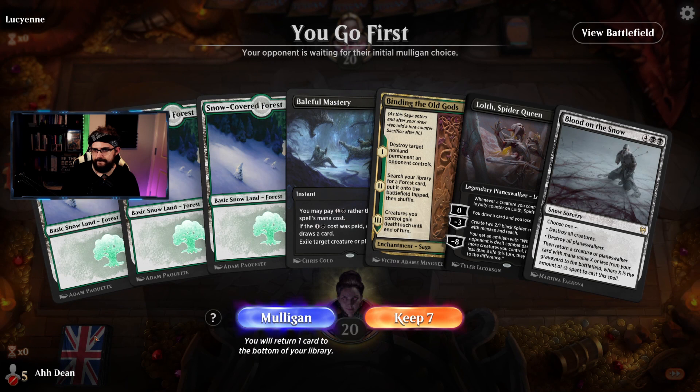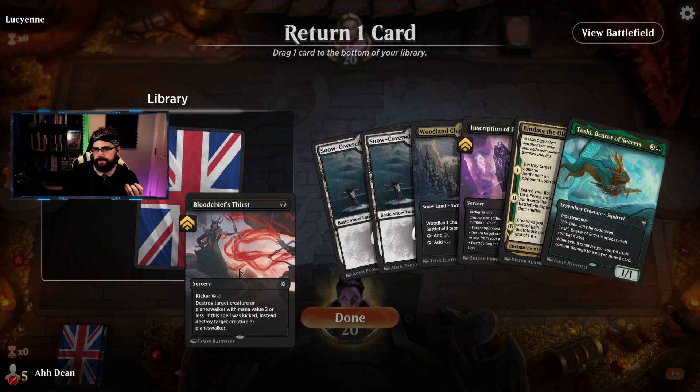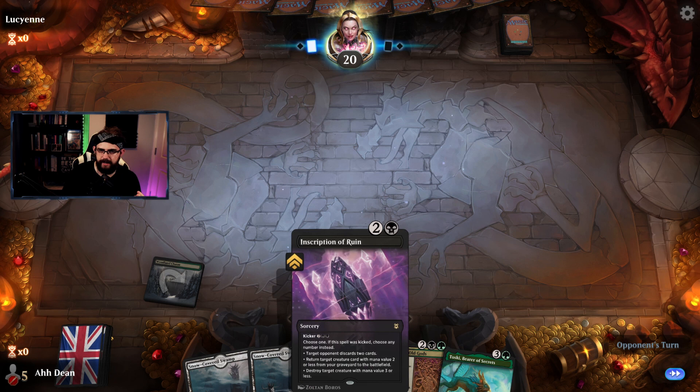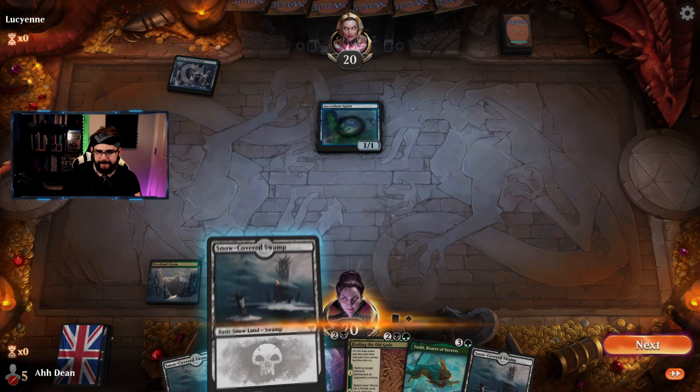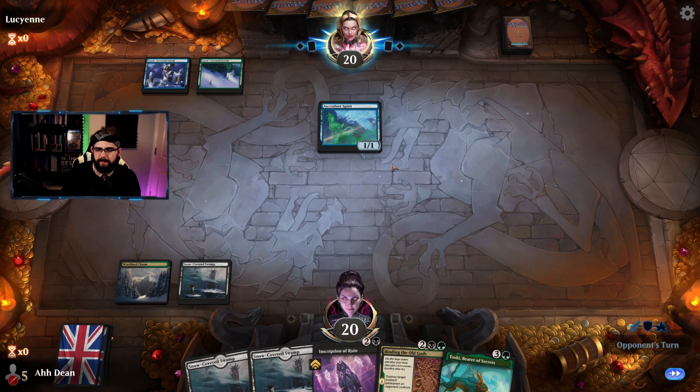Game two. We mulligan and keep a much better hand. We'll probably get rid of the first draw. Play the tap land — waiting for the Inscription to disrupt their hand. Blue mana, Spirit — didn't play best-of-one really; it's not my preferred format, especially on the play queue. I prefer the ladder because I kind of know what I'm facing and can be a bit more prepared. Ranger Class comes in — target Reacher, not a target permanent.